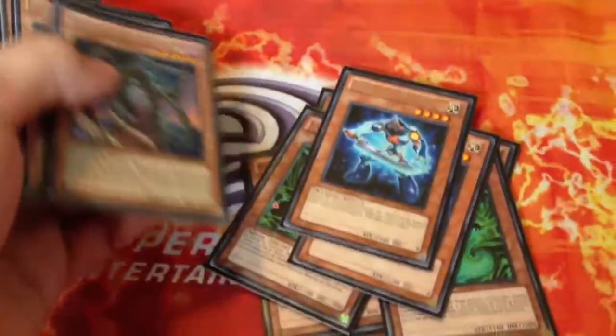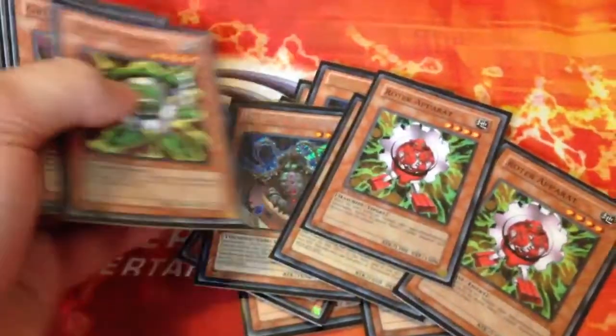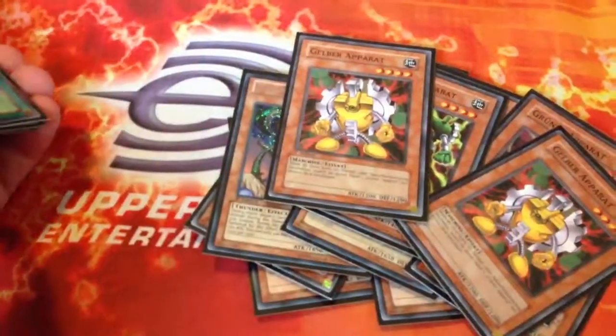You start with 3 Goldfish, 3 Kagetogi, 2 Photon Thrasher, 2 Thunderbird, 2 Red Gadget, 2 Green Gadget, and 2 Yellow.